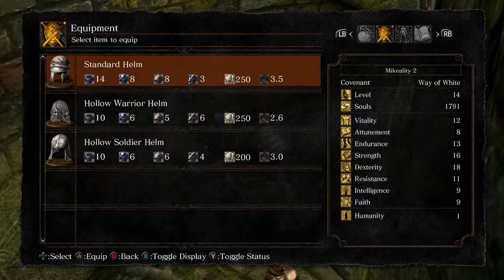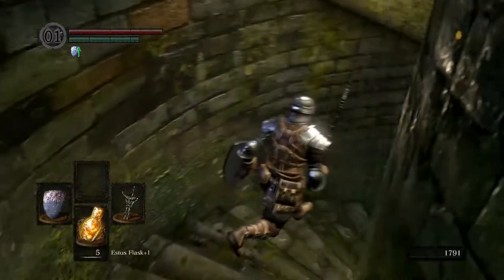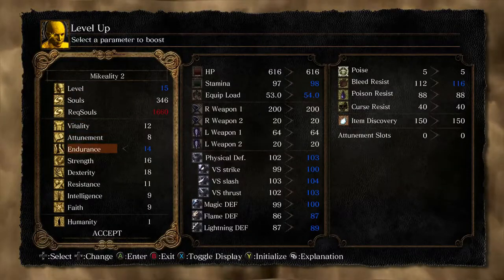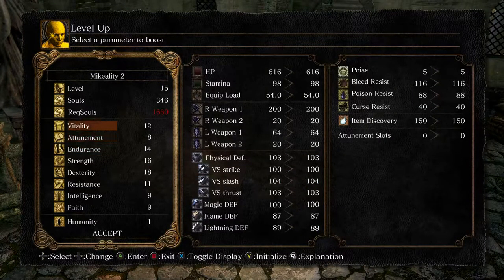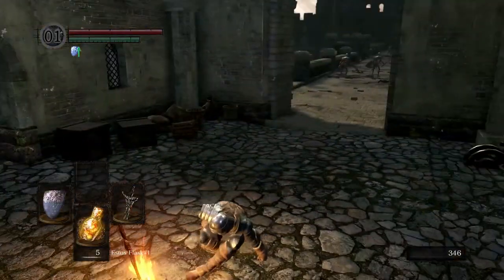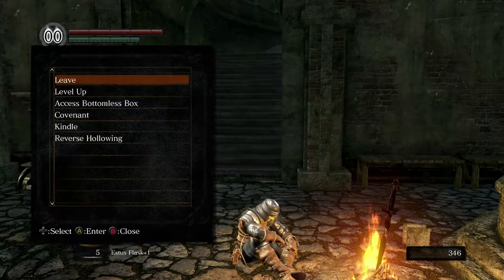Back to the heater shield and helmet. I lied — I had a hollow warrior helm but I'll stick with my standard one. Let me go back and level up. I'm going to keep steadily getting my endurance higher. I do have a final build planned so I know what numbers I want, but at this point everything is low so I can level as I want. Let's reverse the hollowing real quick just to be human — because why not.